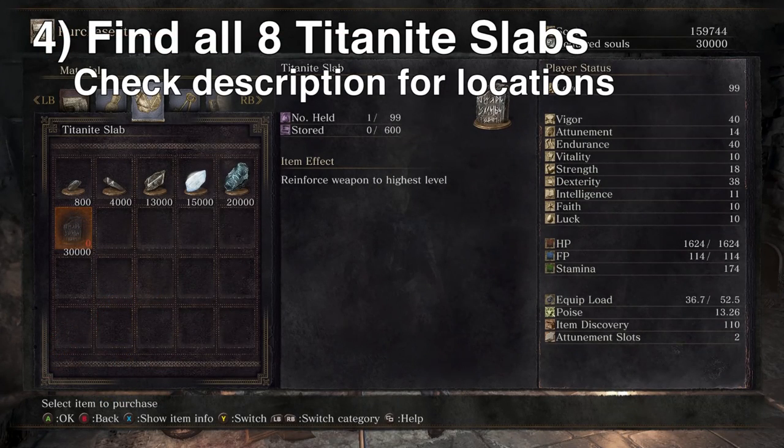Titanite Slabs are very unique items. There are only six or seven per playthrough. Check the link in the description — it's a pretty good list of all the different Titanite Slab locations for each playthrough. I would make sure to go through the game and find all of those before going on to New Game Plus.